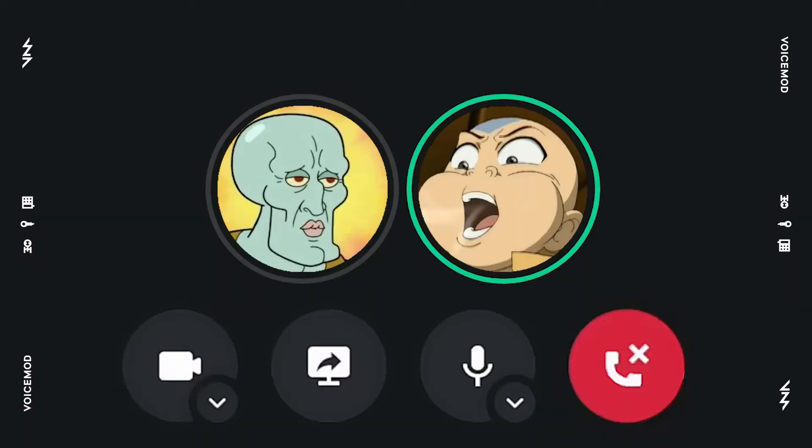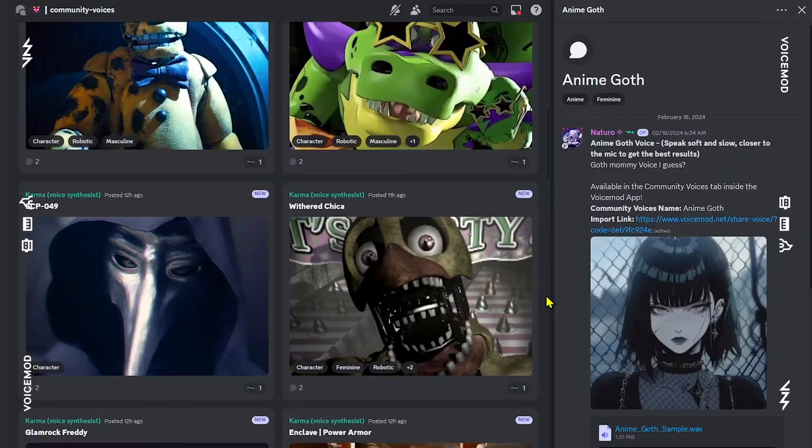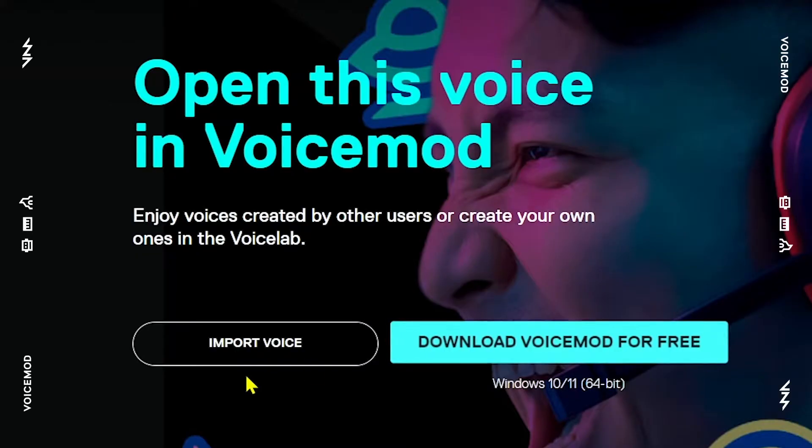When you're done making the perfect voice, you get to not only impress your friends, but also share your creation with them. And what's even better, you can edit the thousands of iconic voices that other users have created, and that you can find on the Discord server.